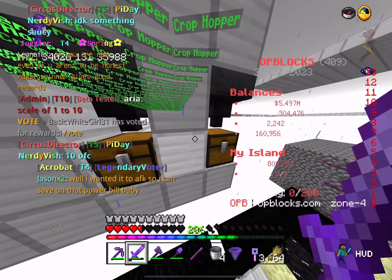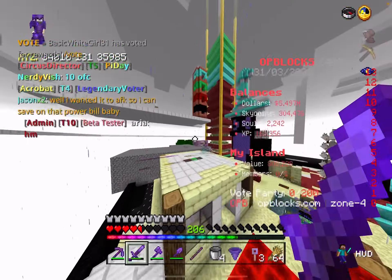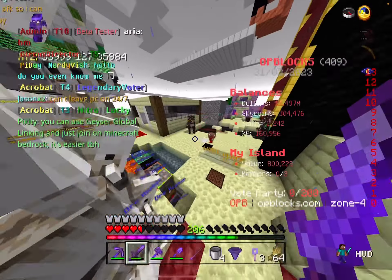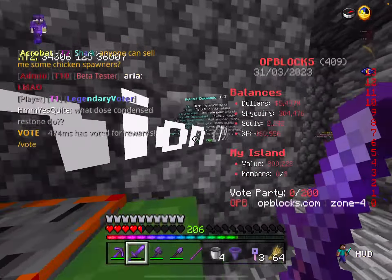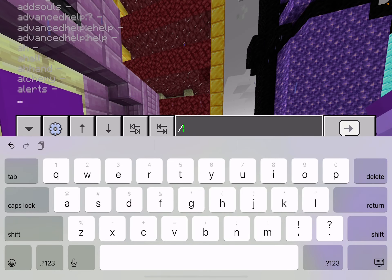Would you guys like to know one thing about how these auto-sell chests work and why they don't go into your dollars and your balance, or anything like the minions over here — like the minions that you have farming stuff for you? Well, I'll show you why, because if you're playing on OP Blocks or any other server, it usually goes into your island bank.